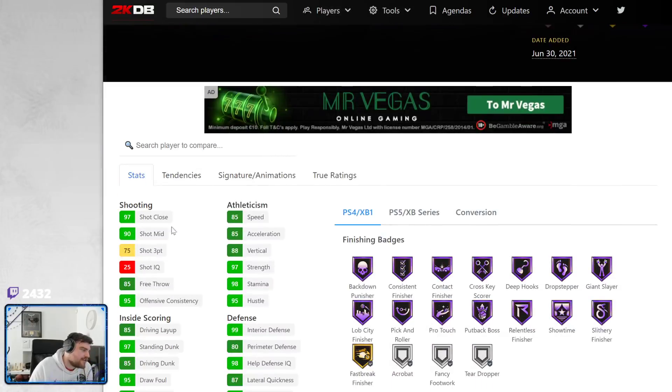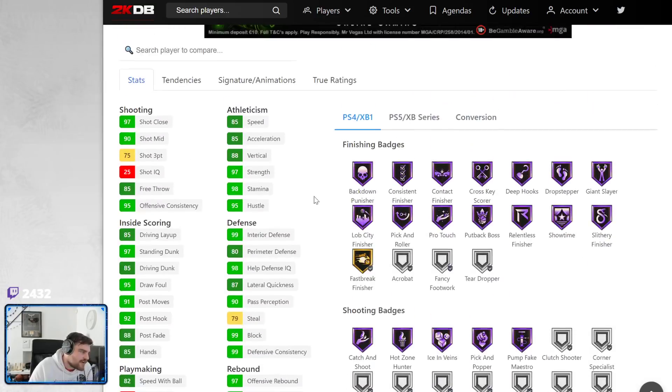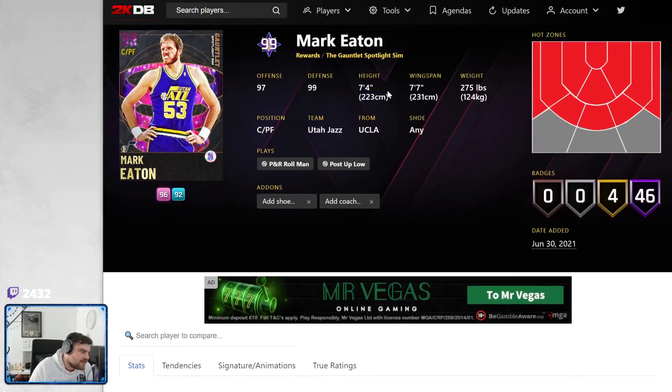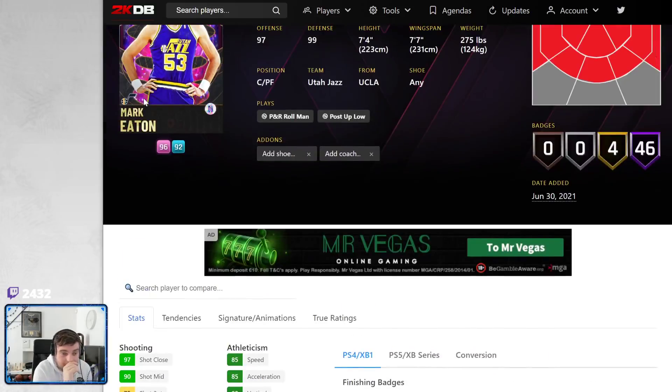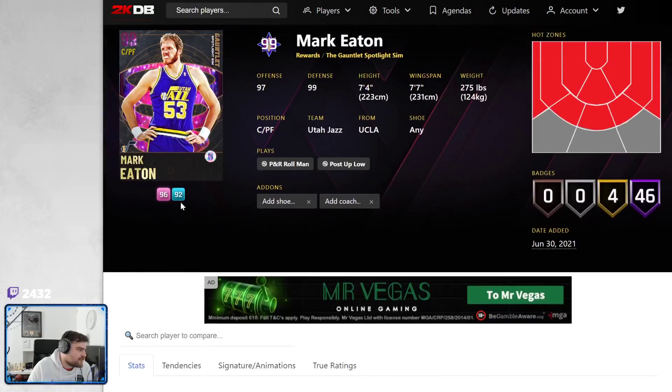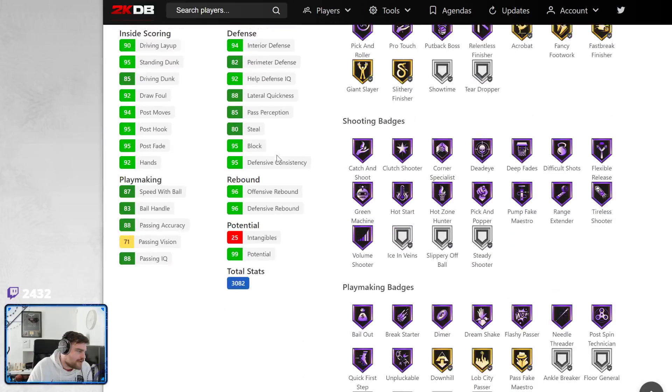Juiced Mark Eaton too. 75 three-ball — I mean, he can hit from the corners I guess. He's still got every half defense badge, 85 speed at 7'4". Normal 2! If you guys know about the normal 2 side to side, Mark Eaton will be interesting. He's not going to be good by any means, but Mark Eaton will be interesting. Wait, does he have a 25 ball handle? Oh yeah. Don't use Mark Eaton. I just assumed he would have had a 70 ball handle at least. 25 ball handle — just don't use Mark Eaton. Mark Eaton sucks.